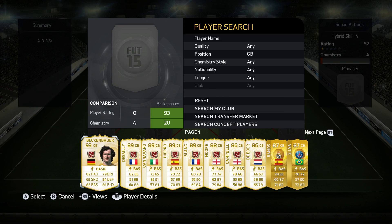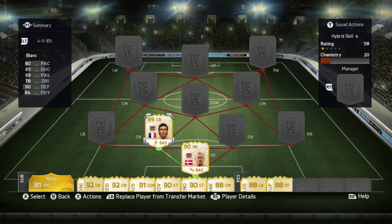That's the new legend goalkeeper Peter Schmeichel. The first center back is Laurent Blanc from France — he has some really good stats: 80 pace, 90 defending, 84 physical, high defensive and medium attacking work rates, which are pretty decent for a center back.